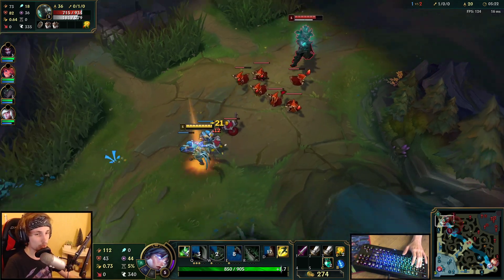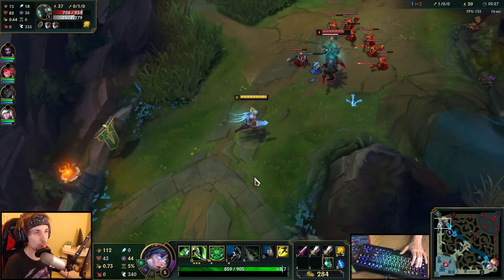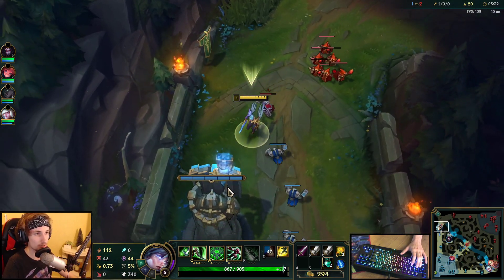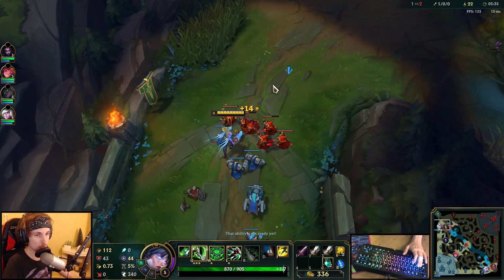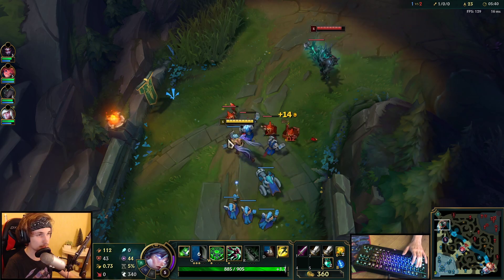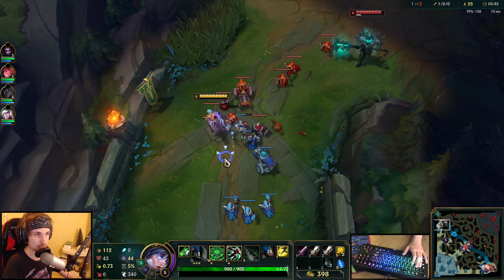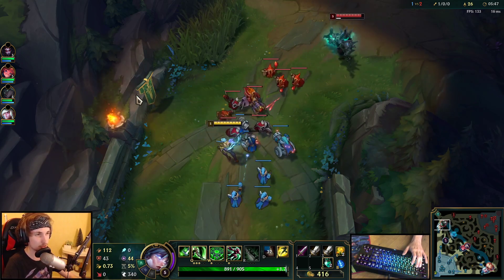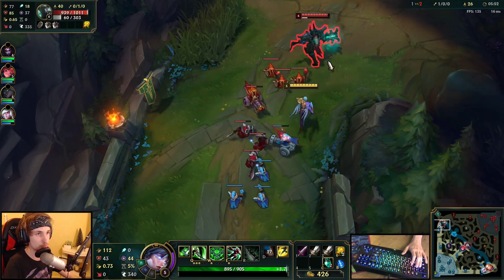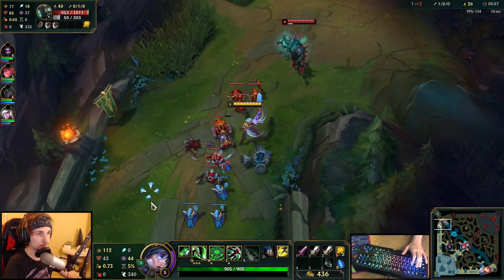The way this matchup goes — pretty much every single time Mordekaiser goes for a CS, you want to go in and do a short trade. You want to keep short trading Mordekaiser until he's low enough for you to all-in him. The greatest thing about this matchup is that his E is extremely easy to predict, because it looks really obvious — you know exactly when he's going to use it. Let me walk up and bait his E. No, I'm just going to back off and relax.